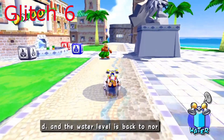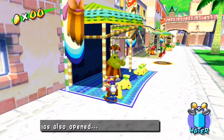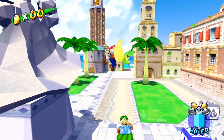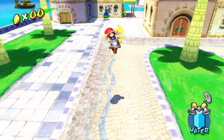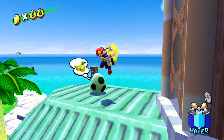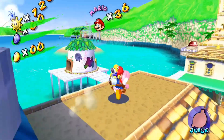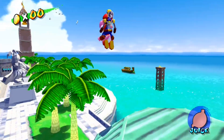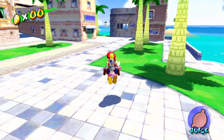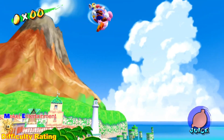Last but certainly not least, this is a glitch I showcased in my last glitch video, but it's so freaking useful that I just had to put it in this video too. This part of the game is probably my most hated. The watermelon festival sucks, and the secret of Hotel Delfino sucks too, but nothing sucks more than the secret Yoshi level in Isle Delfino. I remember being my 10-year-old self dying literally 50 times to get over to the island on the other side of Isle Delfino. Long story short, you have to get to that island right over there on the other side of Isle Delfino.